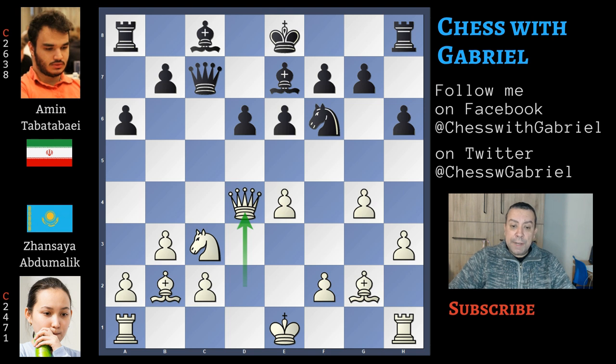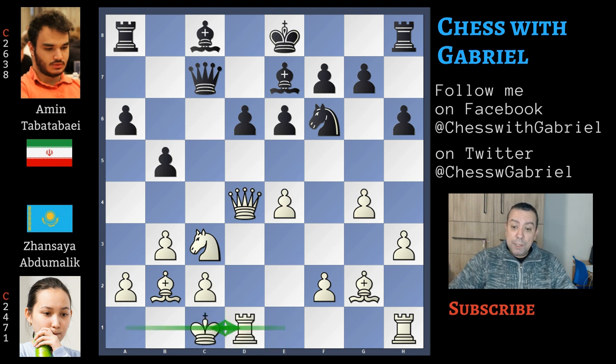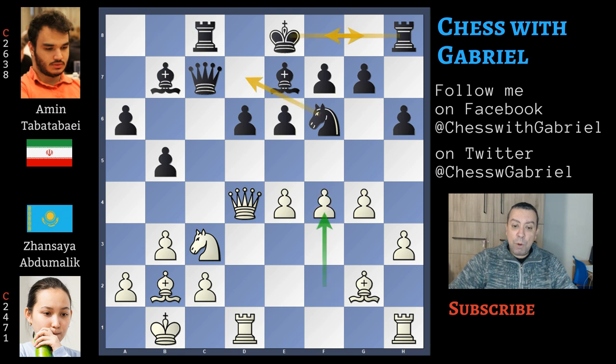After the queen recaptures on d4, here comes b5 and the game is now completely original. Long castle for white, bishop to b7, and now king to b1 — that is always a good move. Rook to c8, and now with f4 white begins the kingside attack. The best idea for black is to castle short or to move the knight back to d7. Instead, here comes e5, and this is a mistake because there is no need for black to prevent the white e5 push.